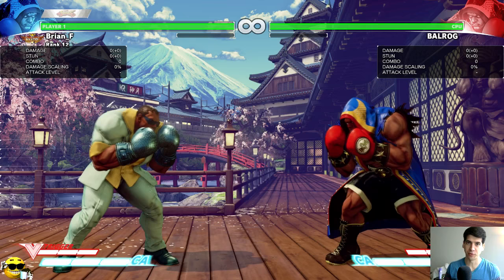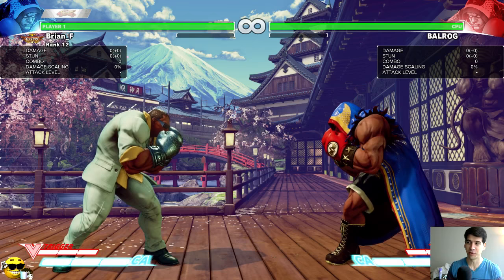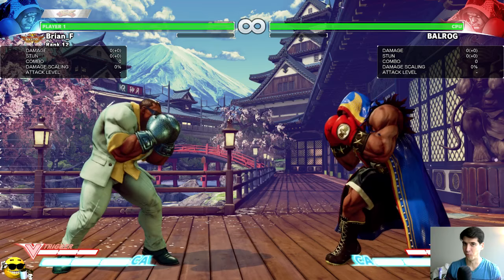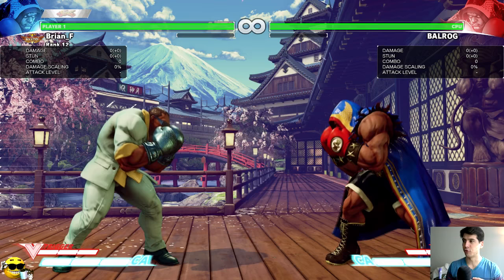Hey guys, it's Brian F again. I'm back with another video and I'm going to be covering Balrog's turnaround punch, or TAP. I want to go over this move because it received a lot of changes from Season 1 to Season 2. It was pretty much completely useless in Season 1 and now it's probably one of Balrog's strongest moves, and a lot of players don't really understand what's happening when it comes out.